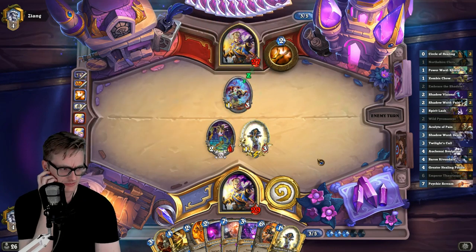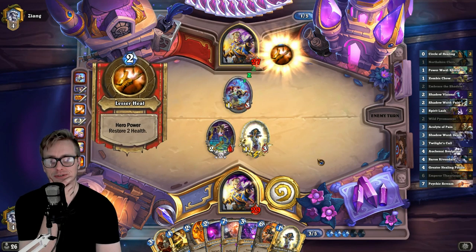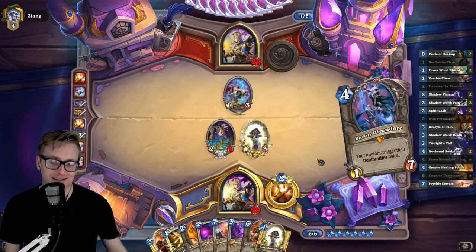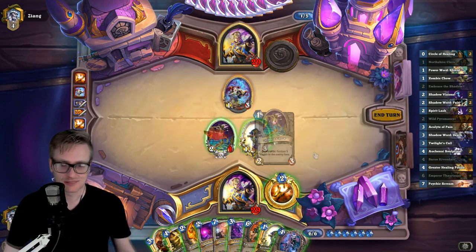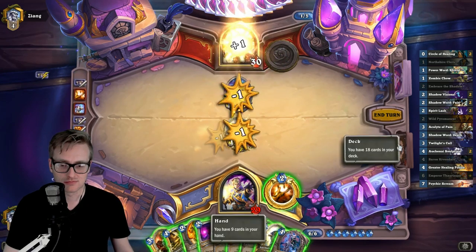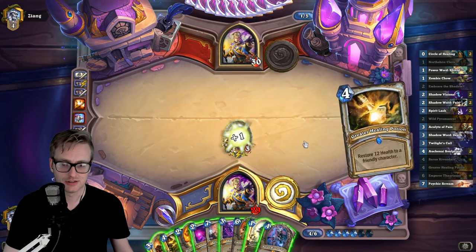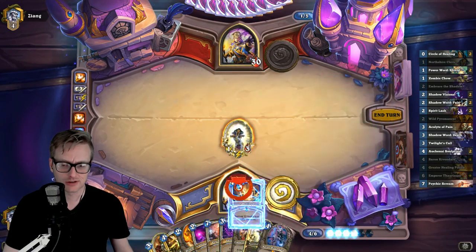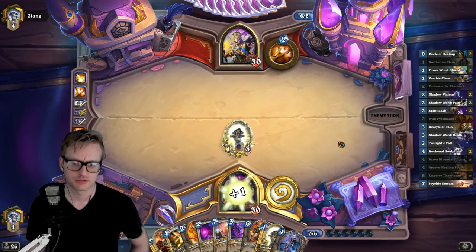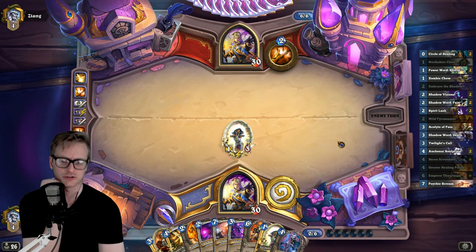Duskbreaker is kind of bad for us, but Drakonid Operative is pretty terrible for the opponent because our cards are real bad on that side of our own deck. I'm just gonna give this away — I've got a second one — just want to avoid overdrawing.